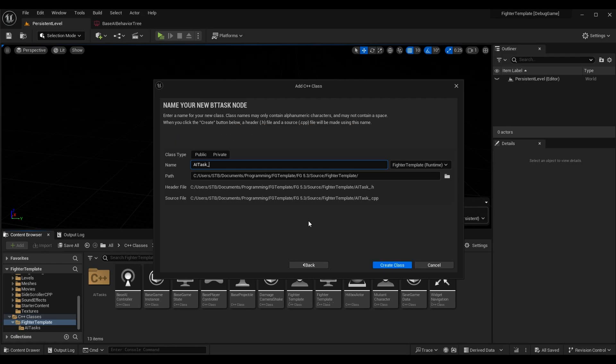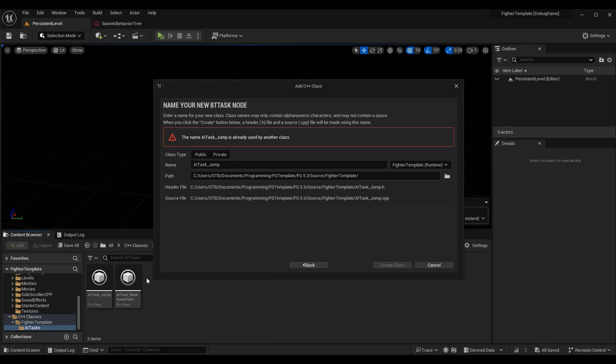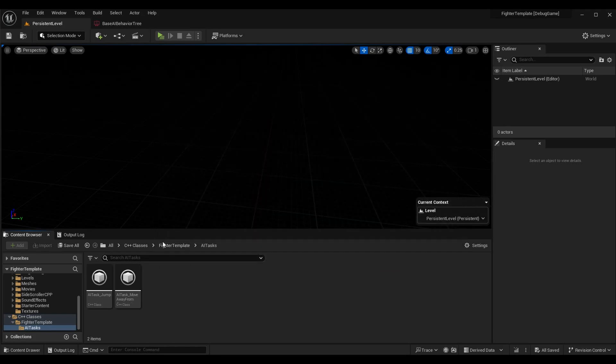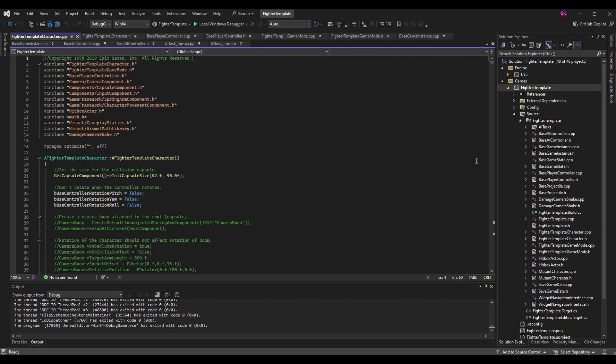Select BT Task Node and hit Next. I recommend calling it AI Task underscore and then the name of the task — for the first one I made, I called it Jump. I also made one called Move Away From Opponent for the final product, but that's a bit too advanced for right now. For the path I manually wrote AI Tasks, so the header and source file both go in that folder. Once everything is set up, hit Create Class and wait for the class creation to finish, then go to the code.